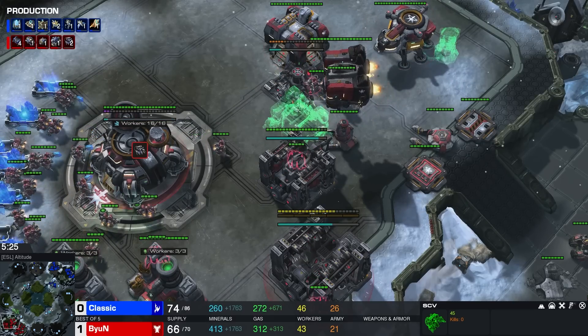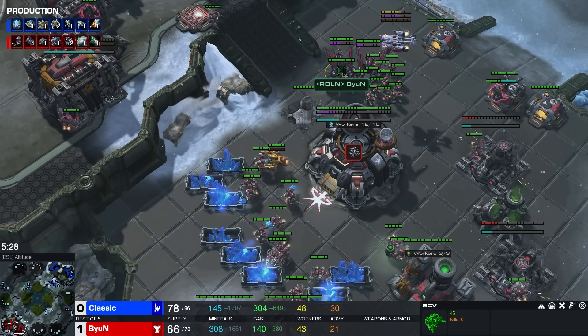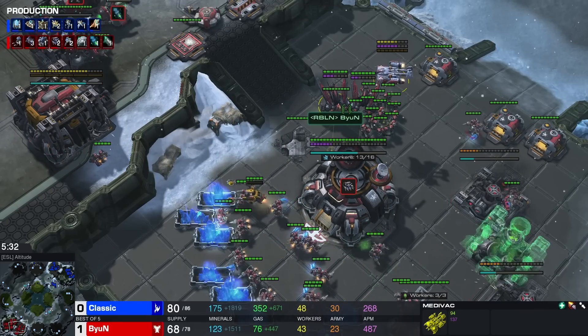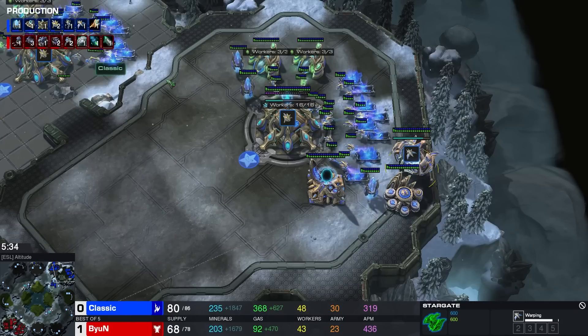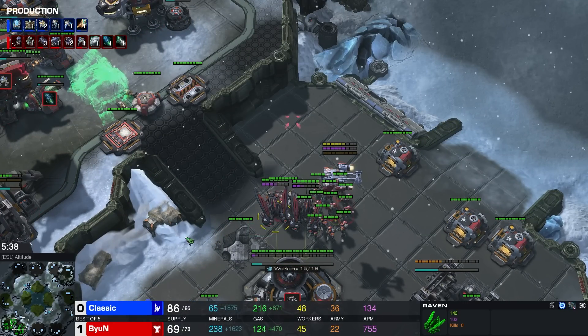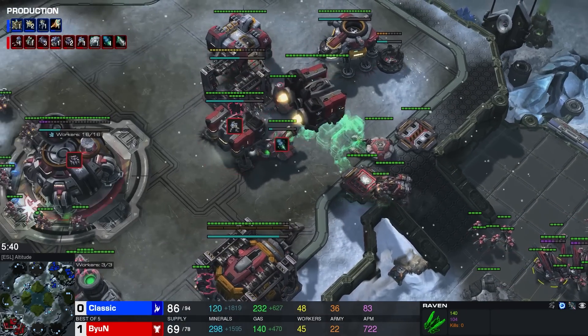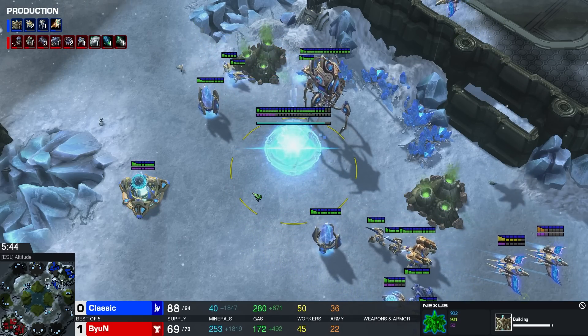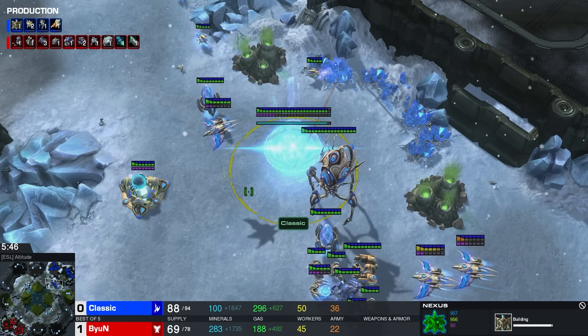Double Raven is actually something we've seen become a little more popular after the latest patch, but not against Phoenix — Phoenix is the hard counter to the Raven. His response to scouting Phoenixes was to build two Ravens. This is unheard of, absolutely unheard of. Classic, in the meanwhile, is just popping out a couple of Phoenixes here, making sure he gets a high worker count.